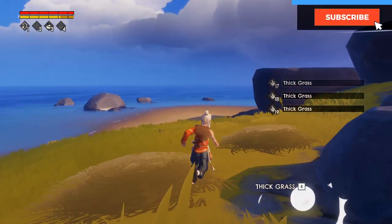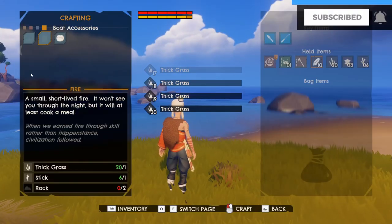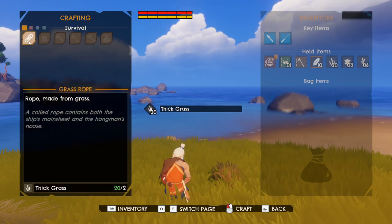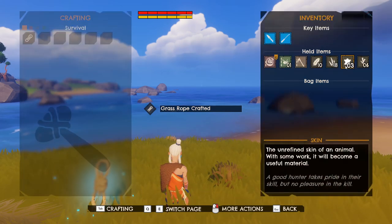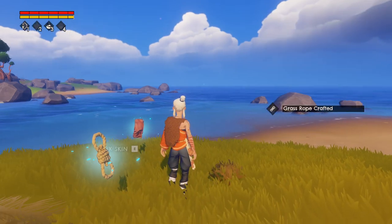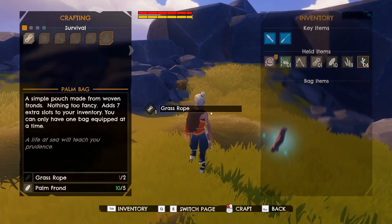For example, to craft the palm bag you'll need palm fronds that you won't be able to find on the first island you respawn on. So I always keep a stash of palm fronds in my held items so I can make a bag immediately and start picking up everything I want. Same goes for the tools and weapons I don't want to lose.